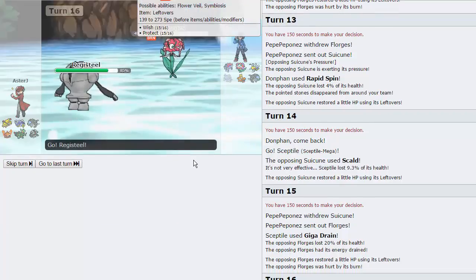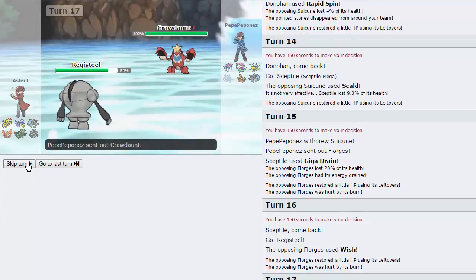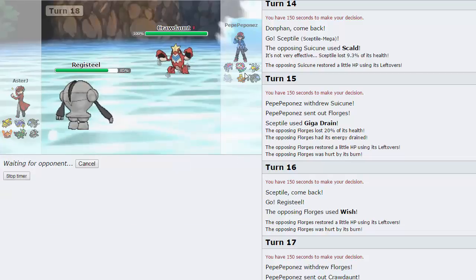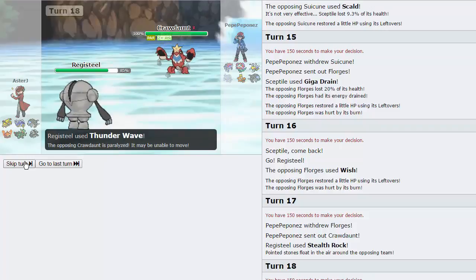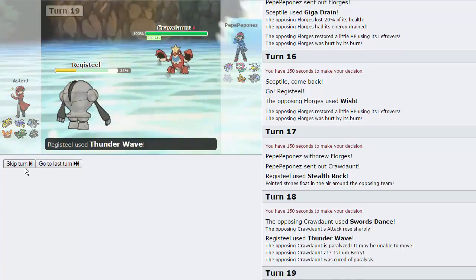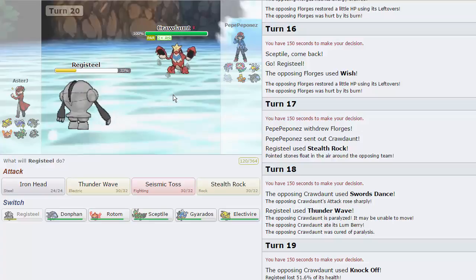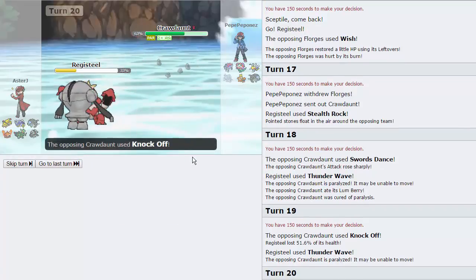I'm going to go back into Registeel now and get back up my Rocks. He actually goes into Crawdaunt — okay. He already knocked off my item, so I'm not too scared of this thing. I'm just going to go for a Thunder Wave now. His Florges is sitting at 43% and comes in on Burn. Goes for a Swords Dance — that's fine. I get to throw off a Thunder Wave. He's actually Lum Berry — but again, that's not a big deal because I still have Sceptile. I'm going to throw out another Thunder Wave. He's going to go for Knock Off — it fails to knock us out because we are Defensive. I'm going to throw out a Seismic Toss. I can use Donphan to check Beedrill.